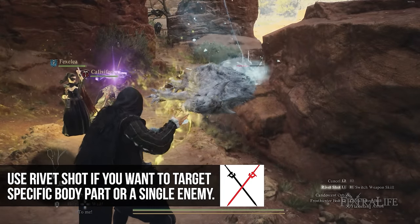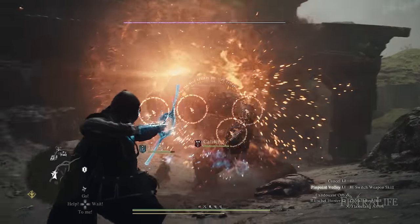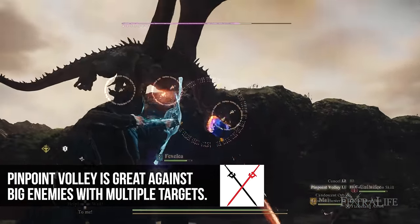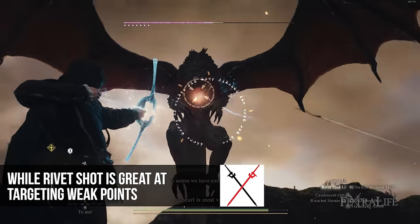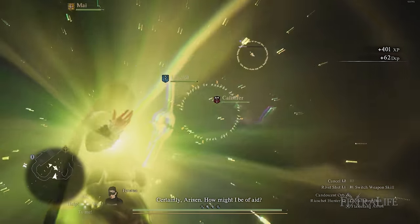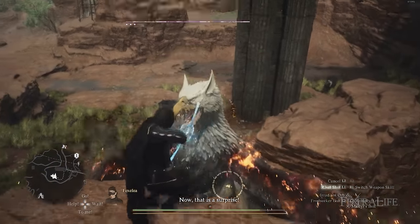Generally, you'll probably use Rivet Shot more than Pinpoint Volley. Rivet Shot lets you focus on a single target or a single part of a big enemy more quickly. Pinpoint Volley takes longer to charge on a single target, but when targeting a big enemy from far away it can target multiple parts simultaneously, filling up faster. So against huge targets, spreading shots with Pinpoint Volley can be more efficient — unless you want to hit a weak spot like the head, in which case Rivet Shot is better. Status effects and debilitations play a huge role in playing a Magic Archer, and it's easier to target specific parts when you're aiming.